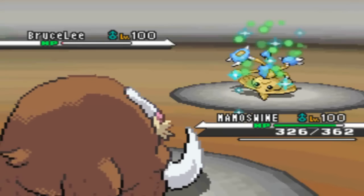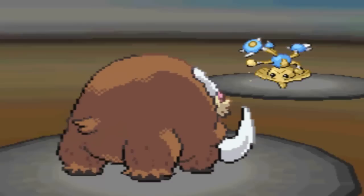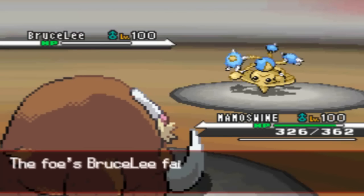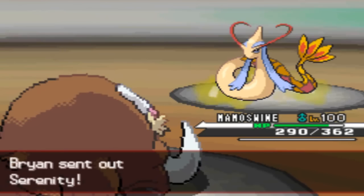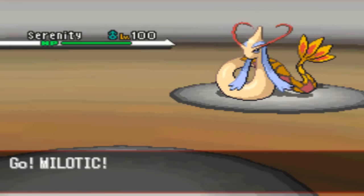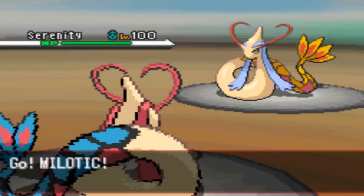I know I've got to kill this Hitmontop, because Cresselia really threatens my entire team — it can pretty much kill everyone once my Mamoswine dies. So I need those rocks up for when it keeps switching in and out, just to get that residual damage on. But I have priority, so it shouldn't be too big of a deal. I'm going to have to save my Mamoswine though, and not bother getting up rocks just so he can kill me.